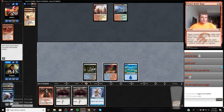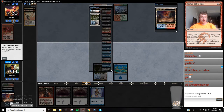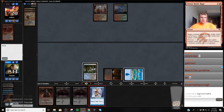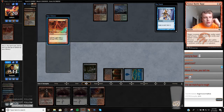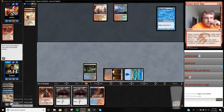So one, two. I probably can fetch a tapped red source, cast Serum Visions, and then play Gurmag Angler. So let's get this tapped — just going to play a little conservative. What does Bolt do? Bolt doesn't really do anything, right? It doesn't tick in my clock. I think I'm just looking for Stubborn Denials or Death Shadows at this point.